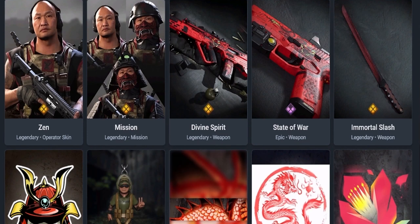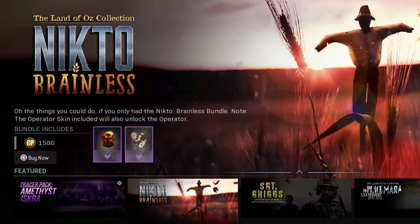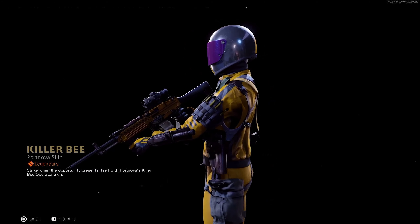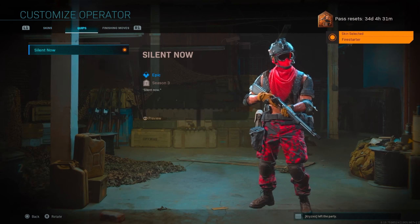Nikito Scarecrow, Season 6 Nikito Brainless Pack. Ghost Apparition, Season 6 Fighting Spirit Pack. Port Nova Killer Bee Skin, Black Ops Season 1 Disavowed Assassin. Kruger Firestarter, Season 3 Pyromaniac Bundle.